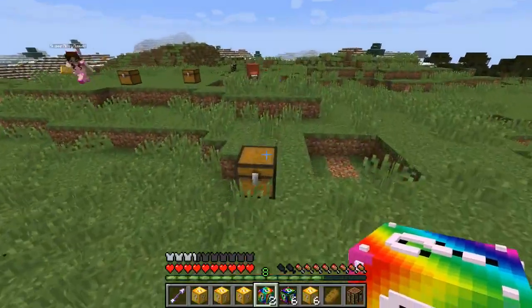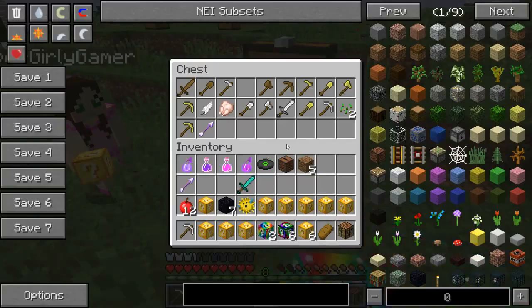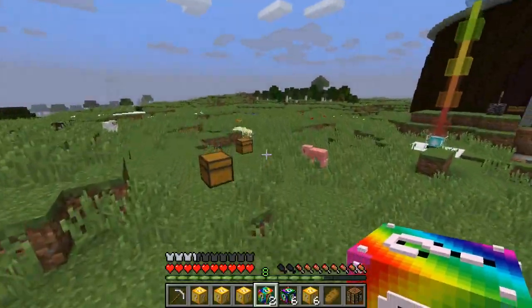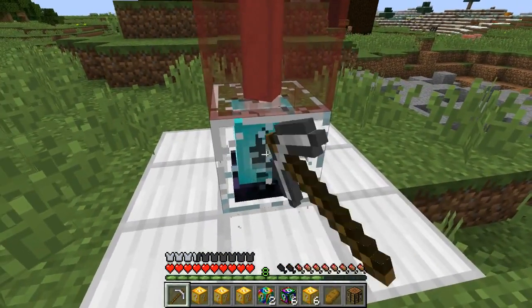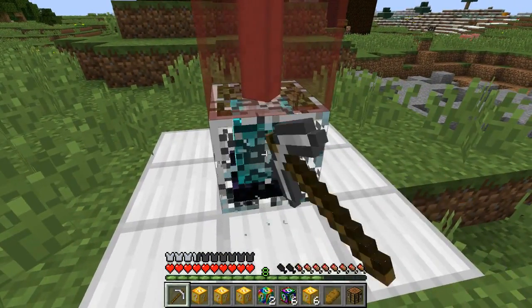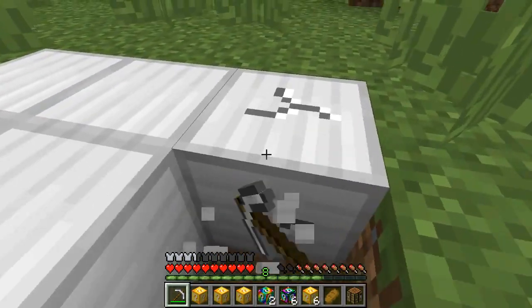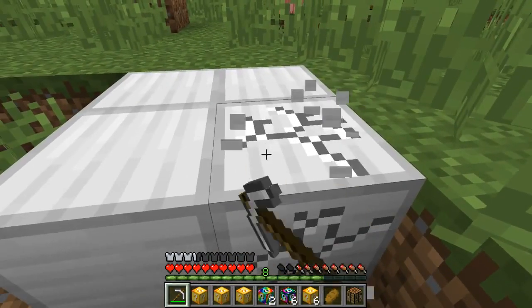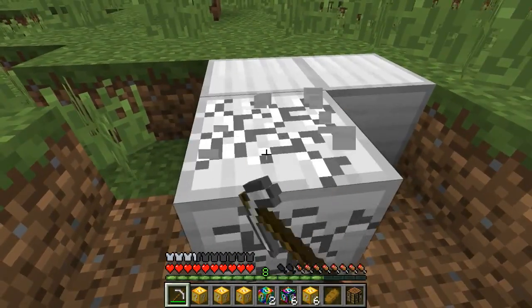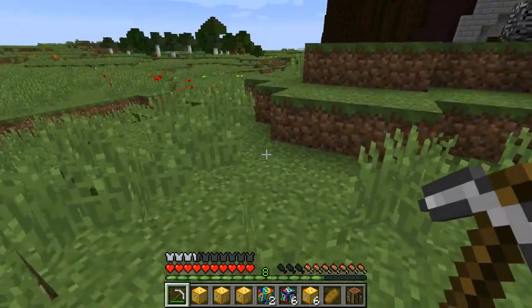We're going to find the pickaxes — they have to be in one of these chests. There's two in there — there we go, we got our pickaxes back! We threw them away trying to organize. There's a bunch of iron under this too. I got my beacon! Now I can make one of the unlucky blocks slightly less unlucky, which is good because we have a ton of those.